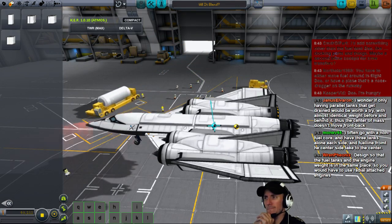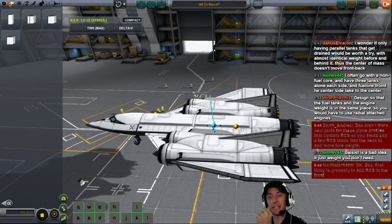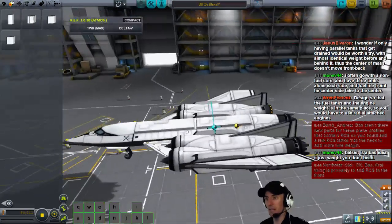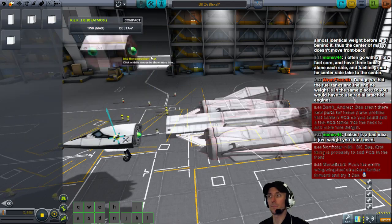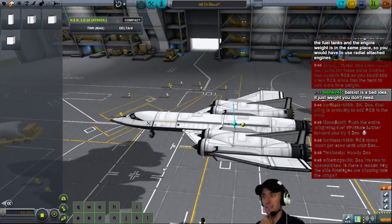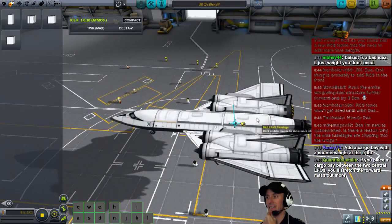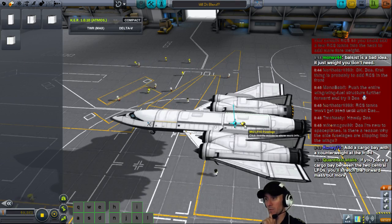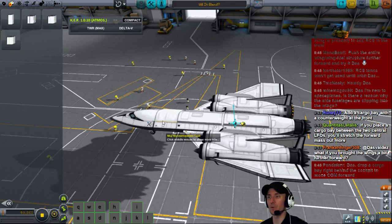You could add a few RCS tanks to the neck to add more foreweight — yes, I agree with that. The first thing is probably to add RCS. Let's go ahead and do that — liquid fuel monoprop tank. Does anybody see what I'm seeing with what just happened there? Look at that center of mass and look at this tank. It's still going to be a problem when this one's full. But if we added more lift to the back — if you place a cargo bay, you'll stretch the forward mass out more. That's also a boatload of RCS — 300 monoprop.